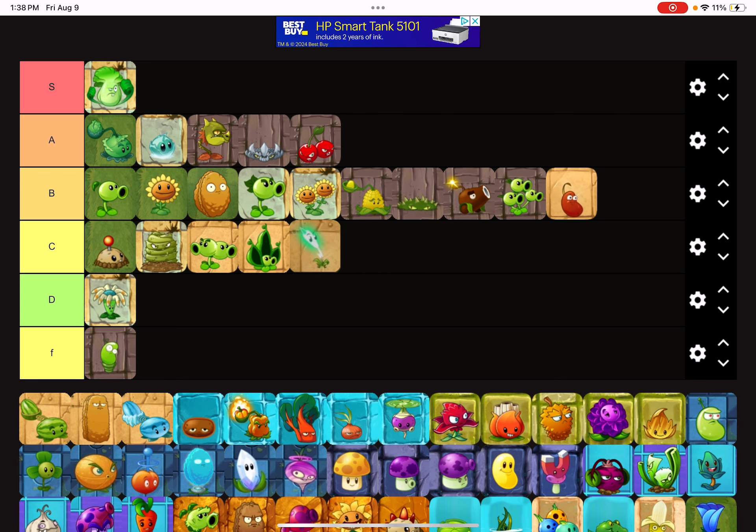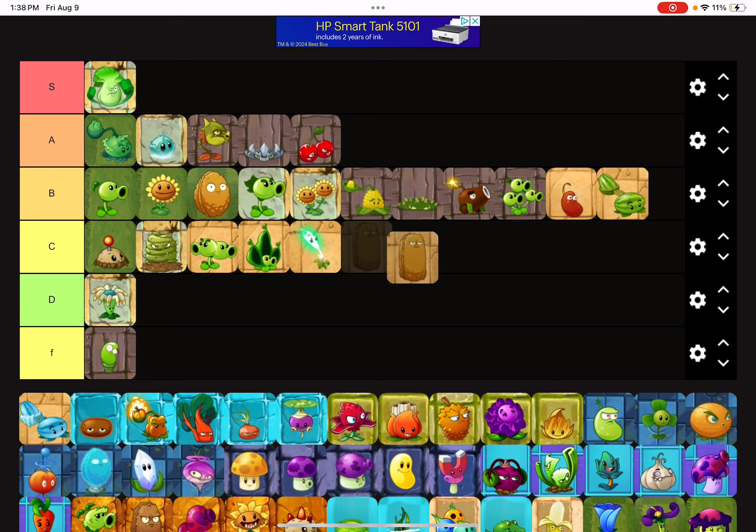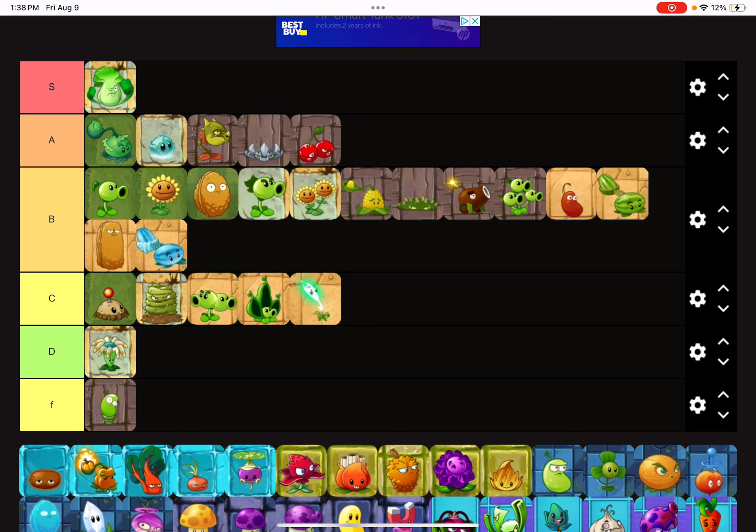Lightning Reed is good for some of the Last Stand levels but it has very terrible damage and it's only really good for countering chickens in Last Stand levels, so it's going to C tier. Melon Pull is going to be in B tier because Winter Melon is just better. We're not basing this off of how much I like the plant — it's based on usefulness. Tall Nut is gonna go in B tier as well because its plant food is really good, but it has terrible recharge.